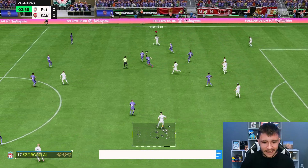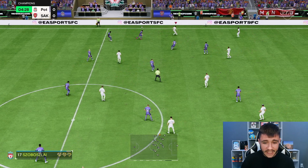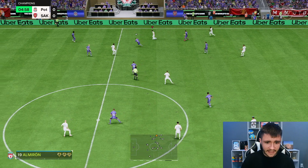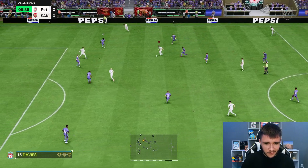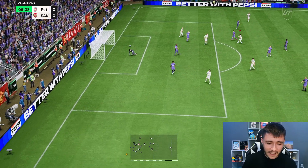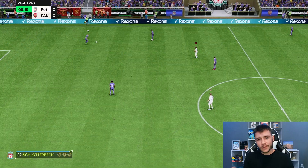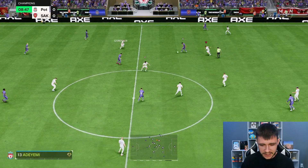First things first, I want to test out the card's dribbling. He does have the Technical playstyle plus and really high dribbling stats — he is very quick and swift on the ball. That's probably going to be the standout stat, a huge part of his game. He does also have five-star skill moves. With the Hunter he does seem to be quite quick. We'll go for a finesse shot — not a bad attempt, I just maybe could have created a better angle. I want to get him into really good areas to convert chances, but also to create a lot of chances with Guler.